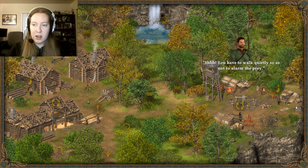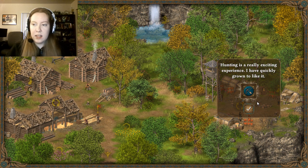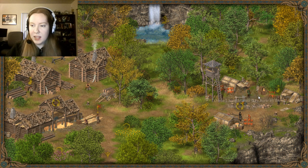He just disappeared. You have to walk quietly so as not to alarm the prey. Bend your bow properly and aim at it. Now shoot! And we get ham. The hunt is finished, we can go back to camp. You're doing great. Hunting is a really exciting experience. I've quickly grown to like it.